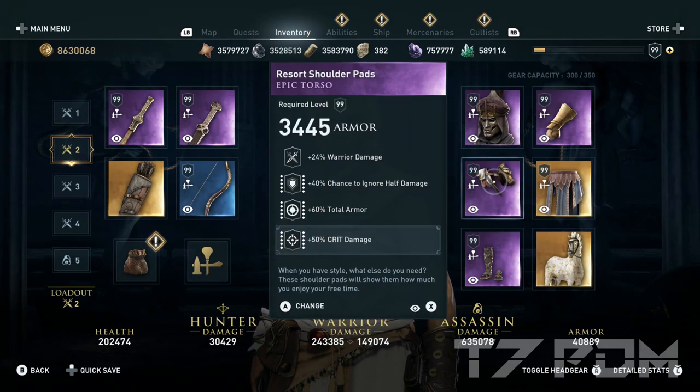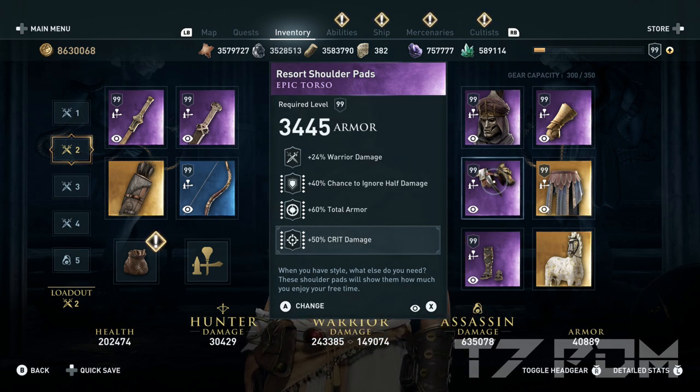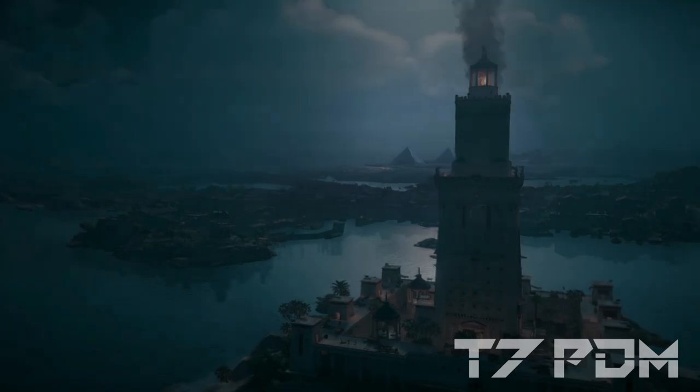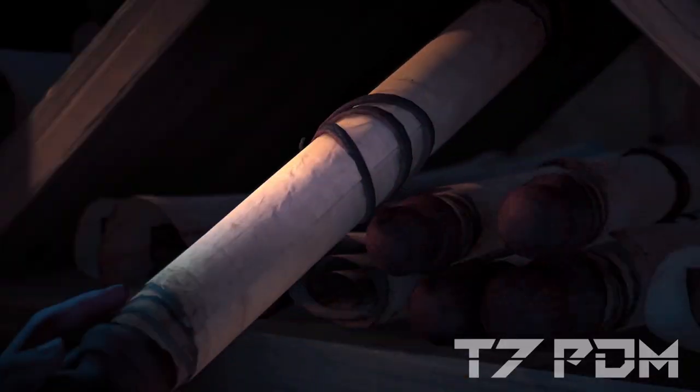On the torso we are using another unique item: the Resort Shoulder Pads. They have warrior damage, 40% chance to ignore half damage, 60% total armor, and we will engrave 50% critical damage on it. This makes it possible to achieve 100% chance to ignore half damage without wasting any major damage, and it will almost completely cancel out the minus 100% negative resistance from the Corfu engraving — you will just be able to play the game normally and can take up to 4 or 5 hits before you die, depending on difficulty. You will get the Resort Shoulder Pads when you beat the entire Corfu Island DLC.